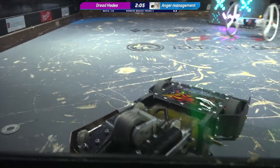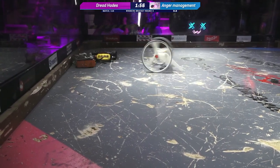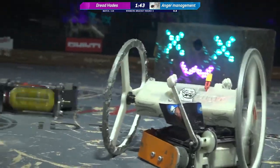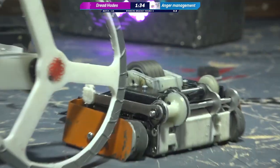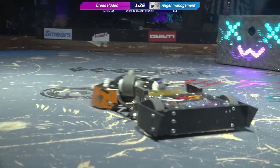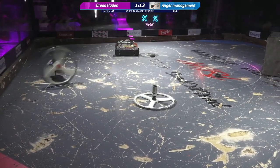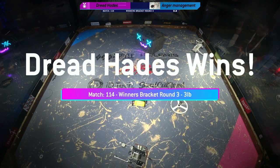There are bits and pieces of Anger Management being sprayed around here inside of this box. I see something circular — looks like a gasket or a bushing from one of the gears. That definitely looks like a part that should be on the bot. Anger Management's puncher is still working, but its drive looks like it could be down. The drive is back, and that spinner on Anger Management is spinning up to full speed. Will he be able to get a good angled shot? There goes the wheel on that minibot again. Dread of Hades ripping more chunks off Anger Management. That was a destructive match.